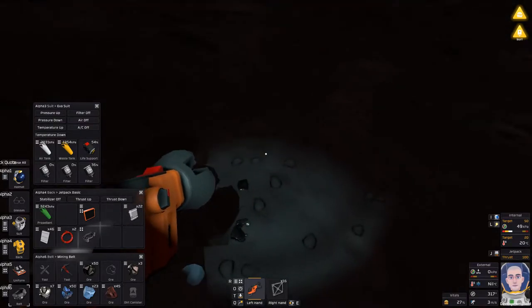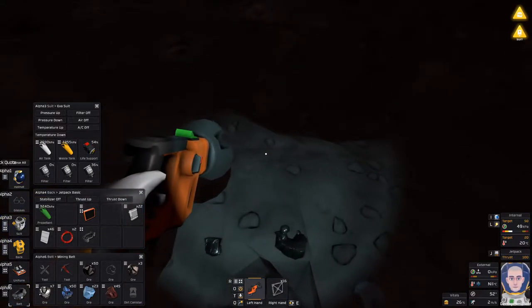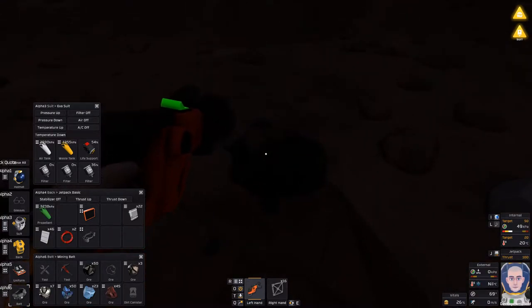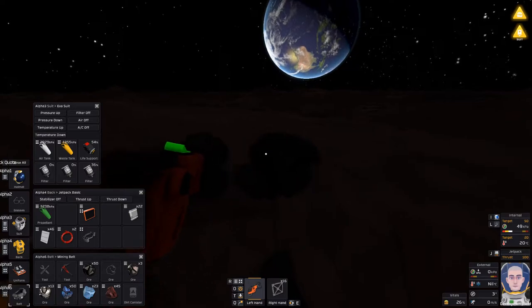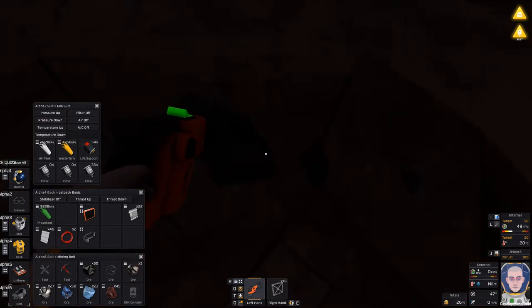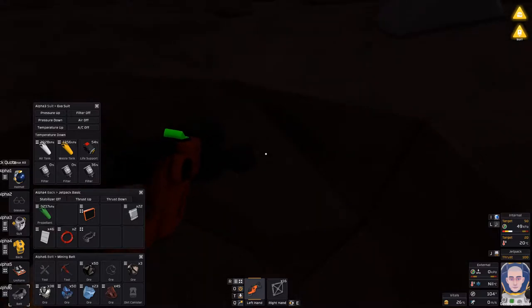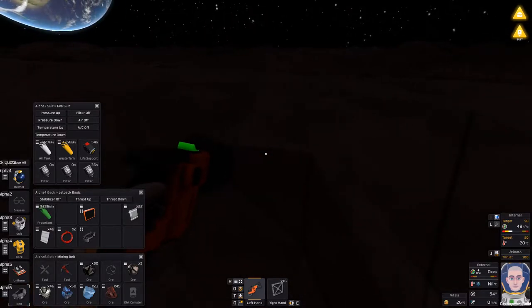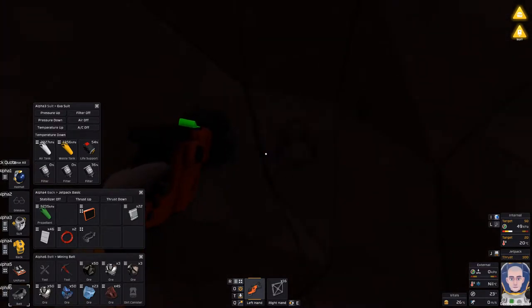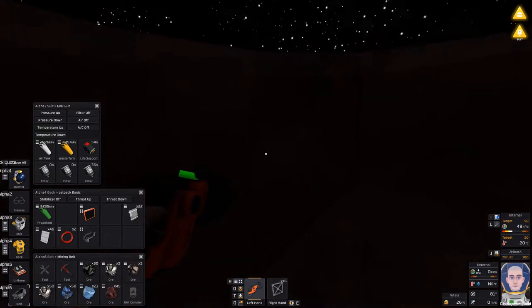Hey everybody, it's BC here and welcome to another episode of Stationeers. I have been really busy after the last episode - I've been going around doing a whole bunch of mining, as you can tell by the filters, they're almost empty. So we've got to get the pipe bender up and going today so we can make some filters. I have been looking everywhere for silver.